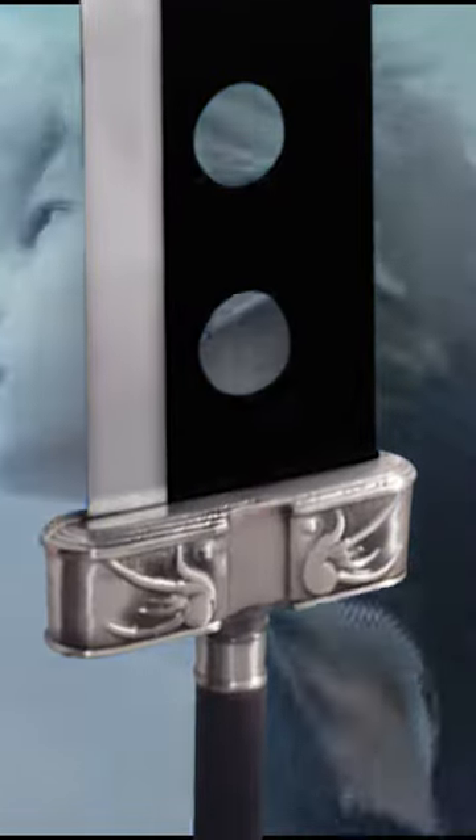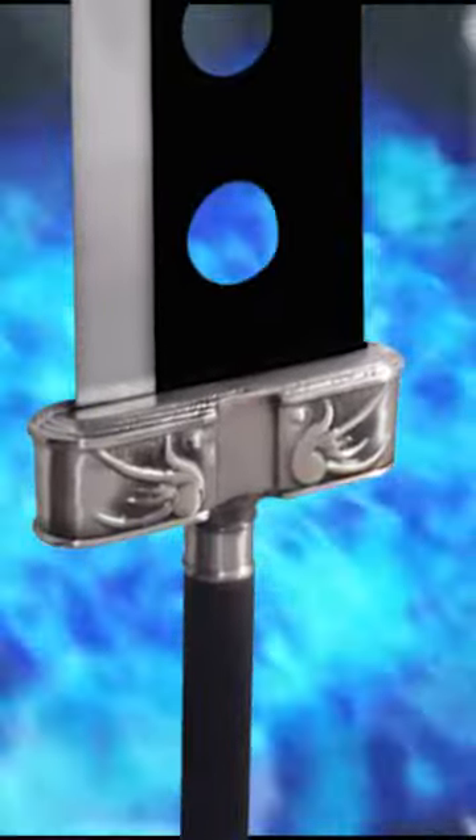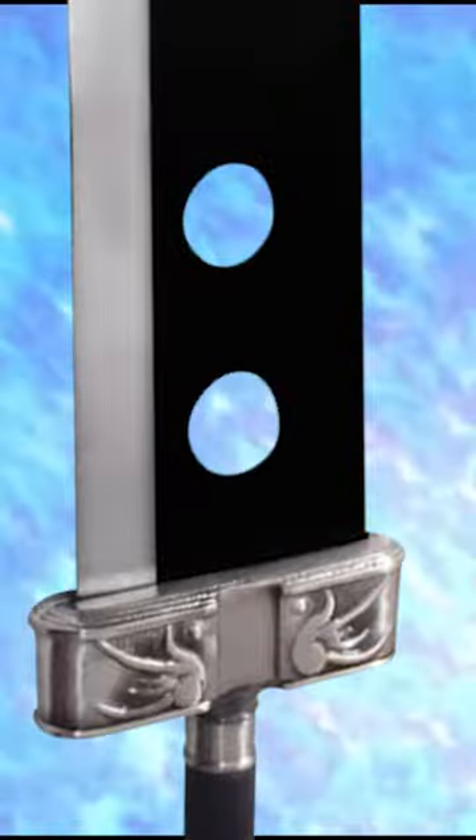From tip to handle, it is approximately 5 to 6 feet long, with a single-edged large blade approximately 1 foot wide. In Cloud's Final Fantasy VII artwork, the blade is a lighter color on the bladed edge, while the rest of the blade is dark gray, and the handguard appears to be bolted or riveted into place.